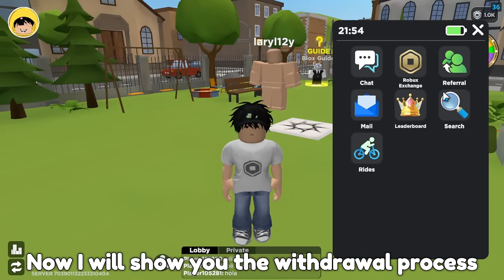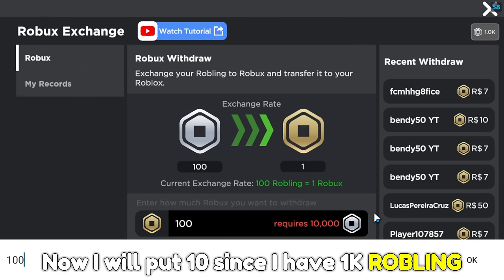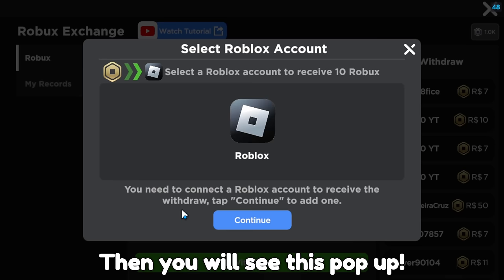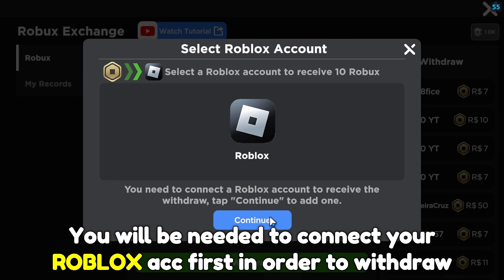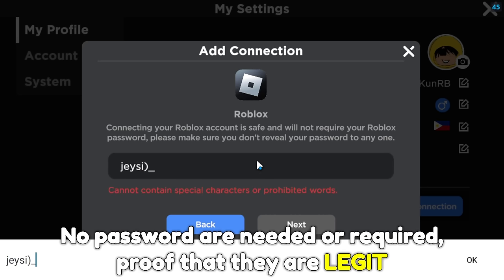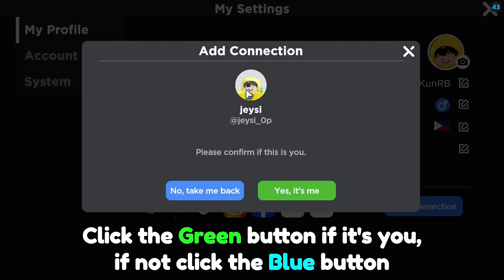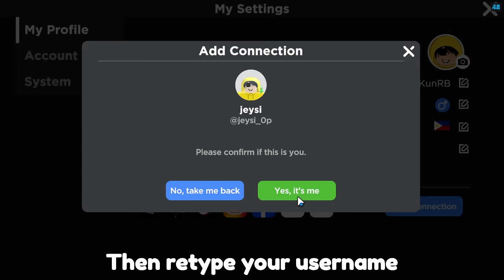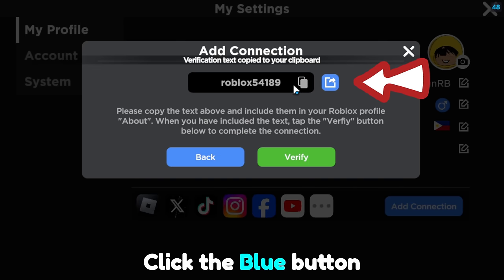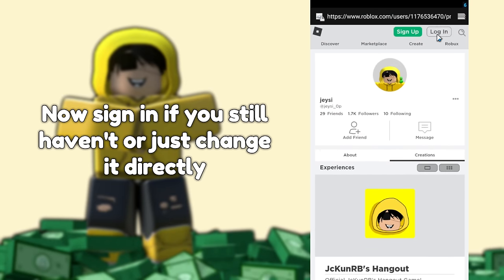Now I will show you the withdrawal process. 100 Robling equals 1 Robux. I will put 10 since I have 1000 Robling. After that you can click the withdraw button. You will see a pop up — you will need to connect your Roblox account first in order to withdraw. Type your Roblox username here. No password is needed or required — proof that they are legit. Then click the next button. There will be another pop up. Click the green button if it's you; if not, click the blue button. Then retype your username. Once you see the code, copy it and paste it on your Roblox profile. Click the blue button and you will be directed to your profile. Now sign in if you still haven't, or just change it directly.